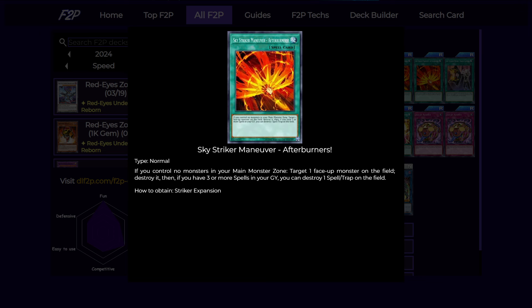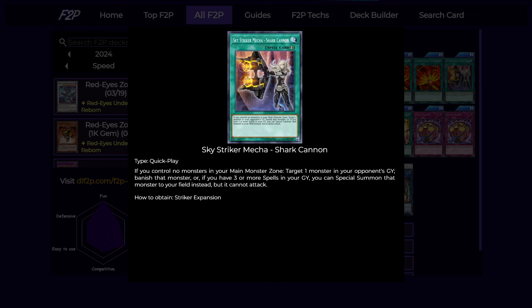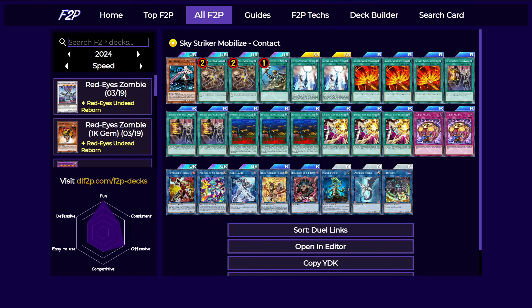Next up we have the board breakers. We have Afterburners, which can destroy a monster on the field, and if you have three or more spells you pop a back row as well — and the back row pop is non-targeting, which is pretty nice. Next is Shark Cannon: it can target a monster in your opponent's graveyard and banish it, but if you have three or more spells you can choose to special summon it to your field permanently without giving it back to your opponent, though it cannot attack. Keep this in mind — it comes up a lot because oftentimes you want to deal a lot of damage in a single turn but Shark Cannon has this little line of text that prevents that, so just don't do stupid things.